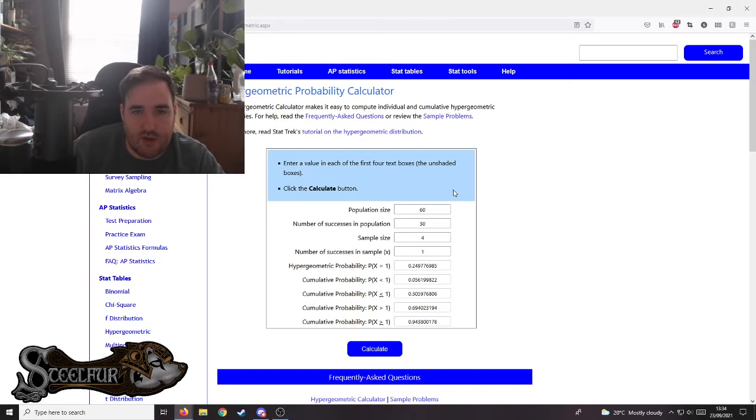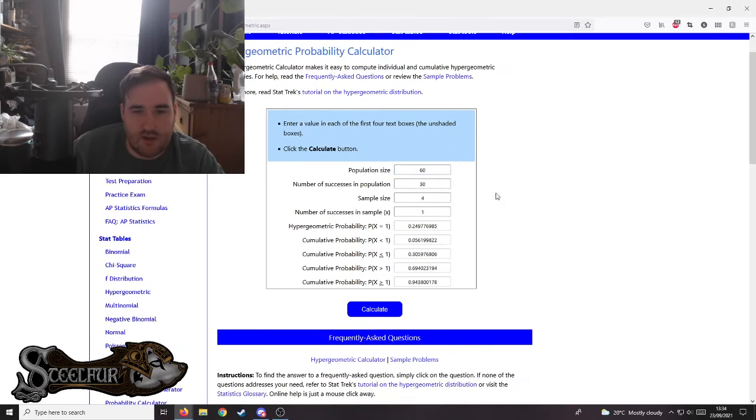This is a hypergeometric calculation. My population size is 60 — so 60 cards in a deck. I will have 30 successes, so 30 cards for example. I have a sample size of four, which is the four cards I draw every turn, and the number of successes I want to see in a sample. The probability I'll see exactly one is 0.25. The probability I'll see greater than one is 70%, and greater than or equal to one is 90%. So if I put in 30 Earth cards, the odds of seeing an Earth card in every hand is 95%. That's the kind of maths this episode is based on.